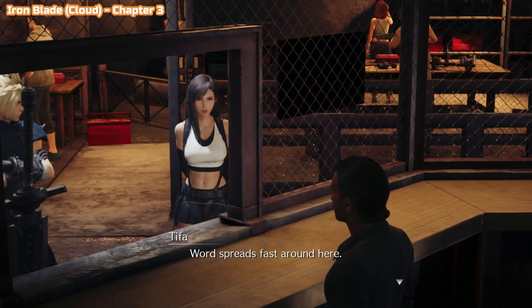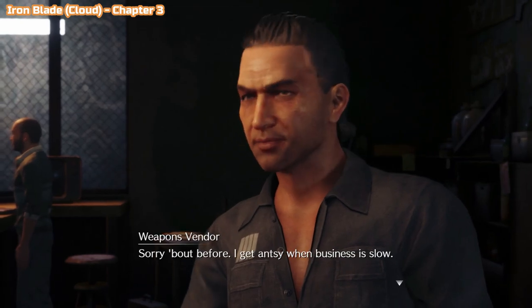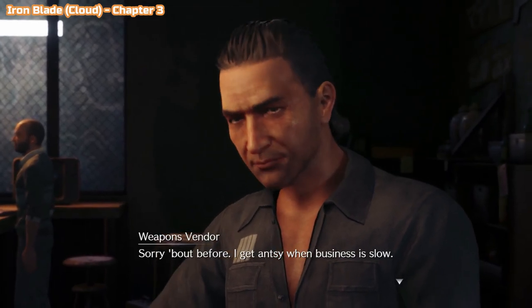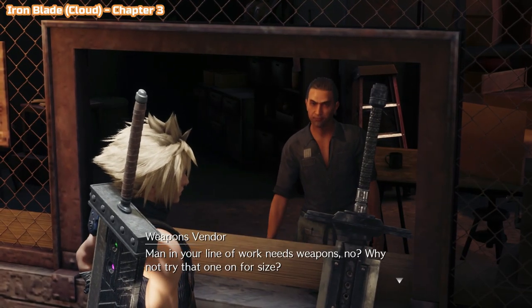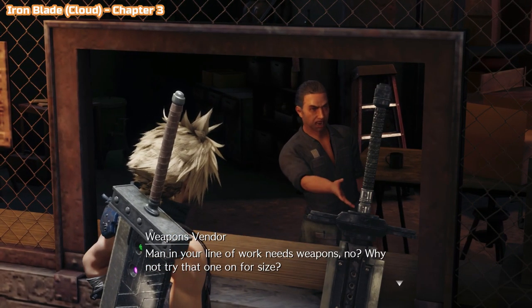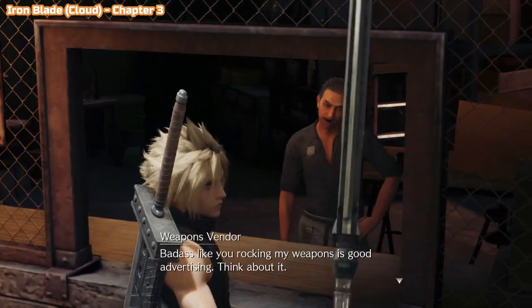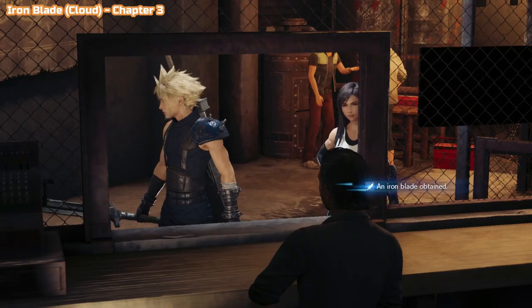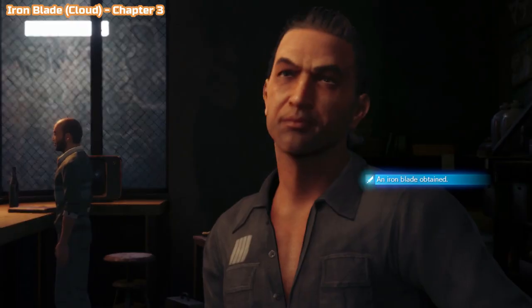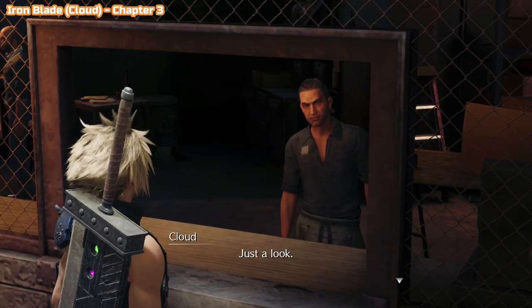There are 24 weapons in the game, but I'm only going to show you the 20 that need to be found — obviously not the starting weapons. A lot of the weapons you will get during the story, like this one in chapter 3 when you speak to the weapons merchant. So there will be some boss fights later on in this video. I've tried to reduce spoilers to a minimum, but you may see the end of some minor bosses.